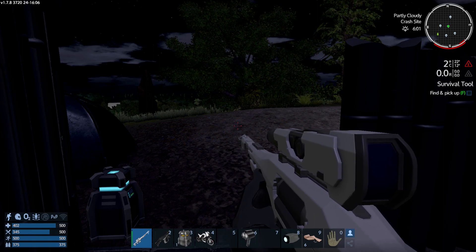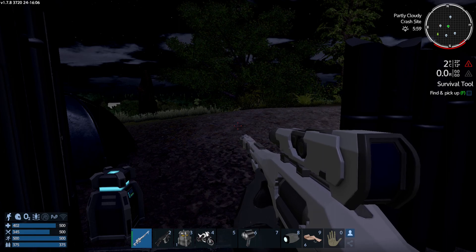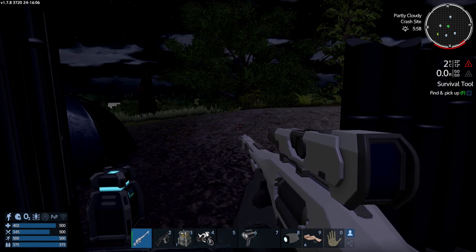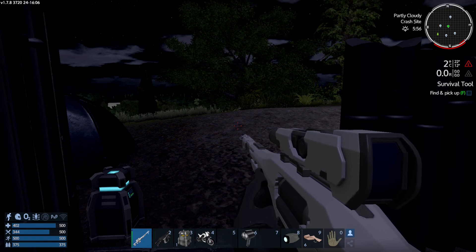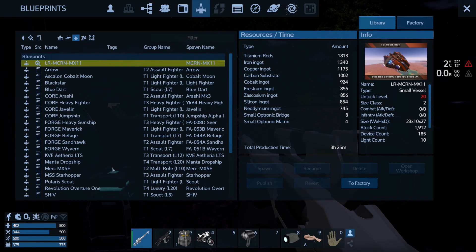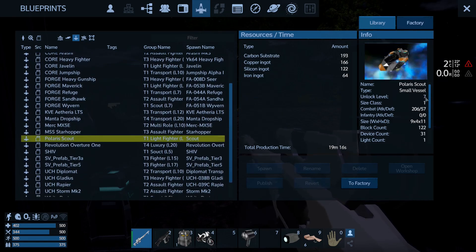What I did during the night, or rather the beginning of the night, was run around just killing a lot of things, because we left at the end of the last episode at level five and I needed to get to level seven. The reason I needed to get there was so we could target the Polaris scout — you had to be level seven.